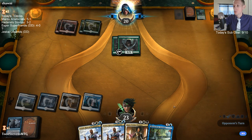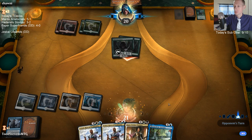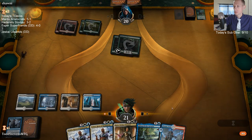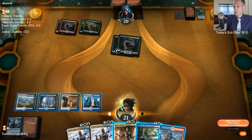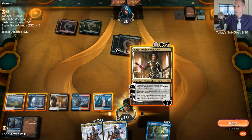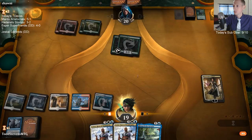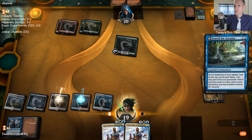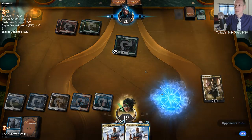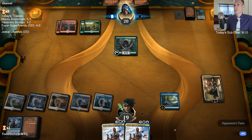I can kill Elves with Kaya - I could play Kaya, kill an Elf, and play Search for Azcanta. Because then they play something big, I play Teferi and tuck the big thing, then maybe they kill Teferi, and I have a new Teferi for the next thing. There's the big thing - tuck it with Teferi.